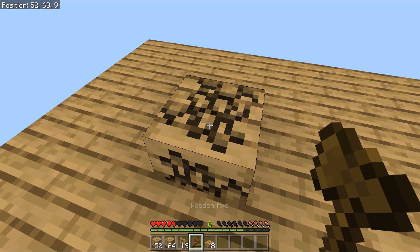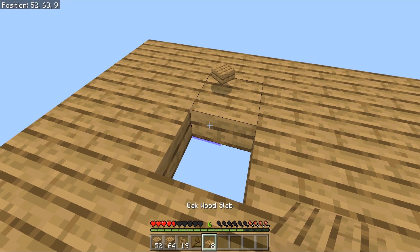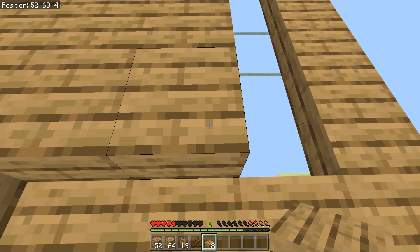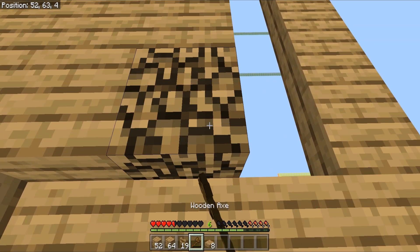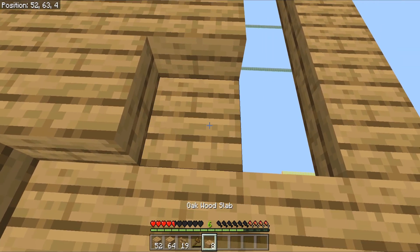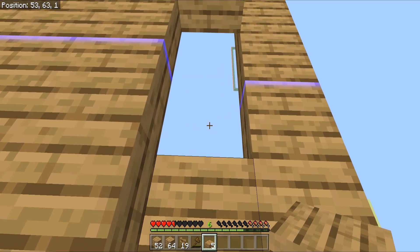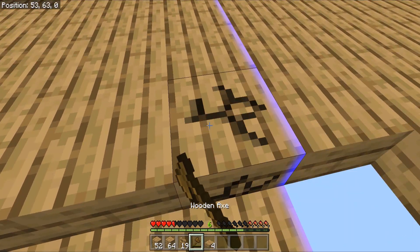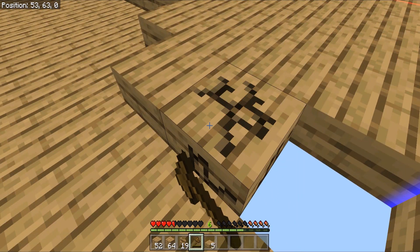That would be nice. The campfire thing didn't work out the way we wanted because apparently we can craft it but we can't use it. Minecraft will let you craft it, but it doesn't have the smoke animation and it's not going to actually cook your food. So you can make it but there's really no point.